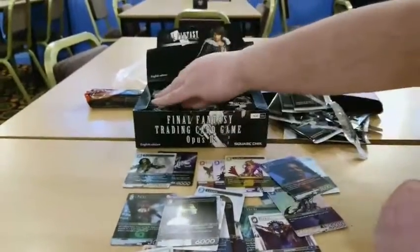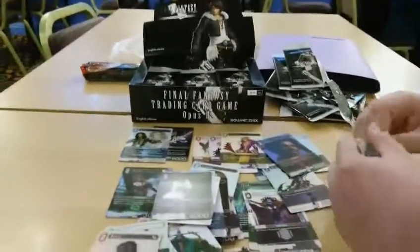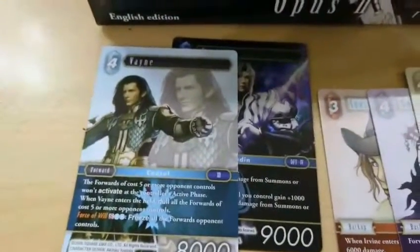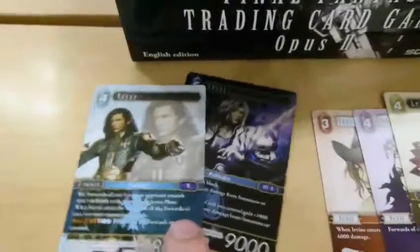It's not bad to have two, though. Go for a playset — his effect's really good, actually. The fact that he shuts down five costs is great. And then of course the new Cecil's just ridiculous as well, isn't he?